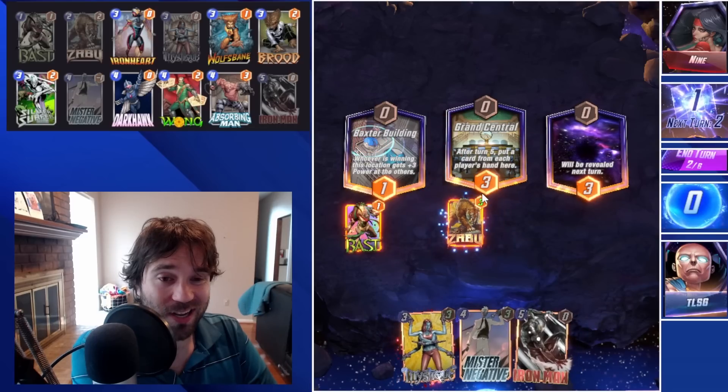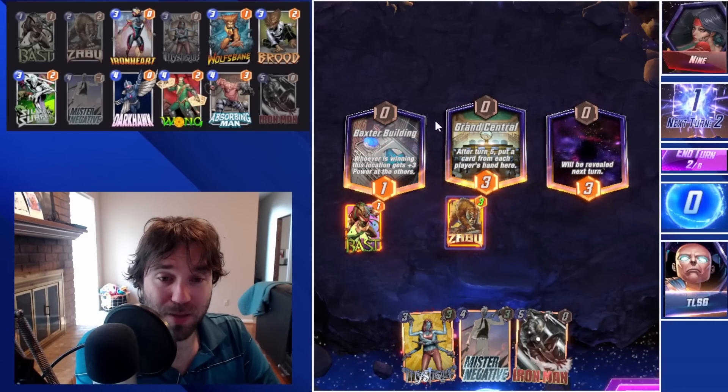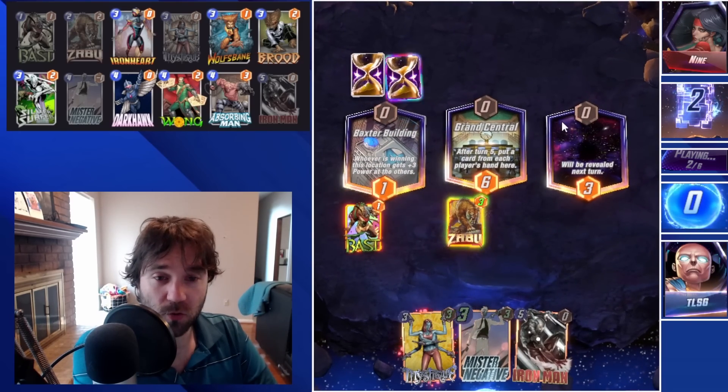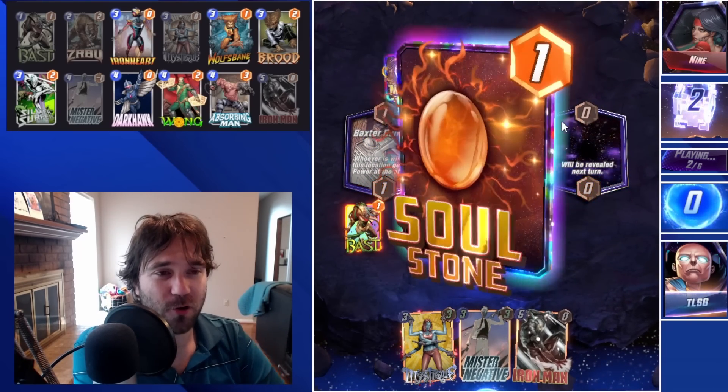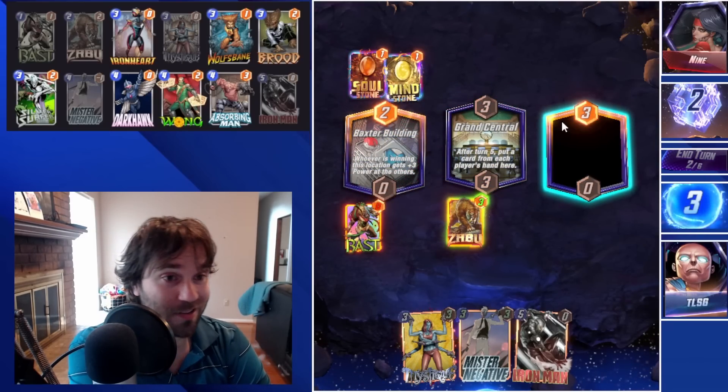We have the biggest targets for Mr. Negative — Iron Man and Mystique — already in our hand, which is not fantastic. But with Bast, Zabu, and Mr. Negative we get value out of all those cards and can spread power across the board. We have inverted cards coming in, so maybe we get an inverted Absorbing Man, Silver Surfer, and Wong and can make use of it that way.